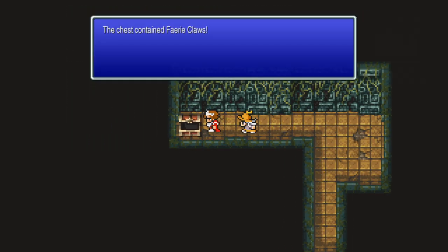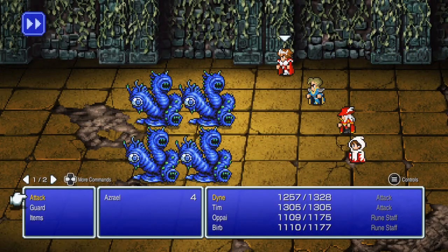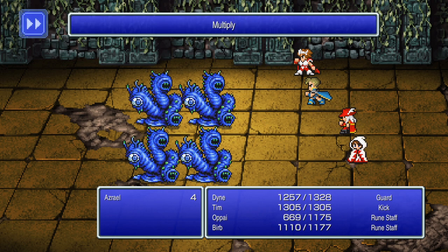One thing is for certain - I'm trying to find the hidden item around here. Hang on, there it is - Elixir. Guard, kick, rune staff - there we go! Alright, I guess the Dragonspire it is.